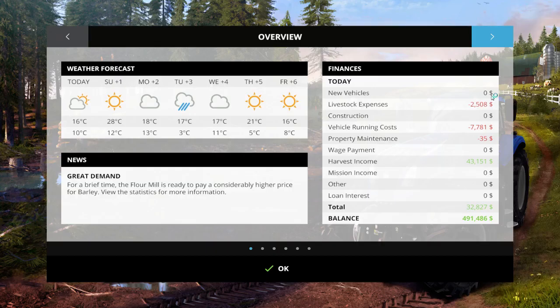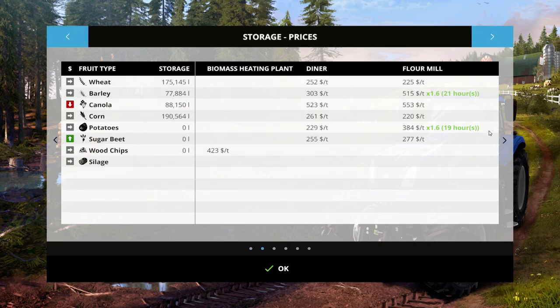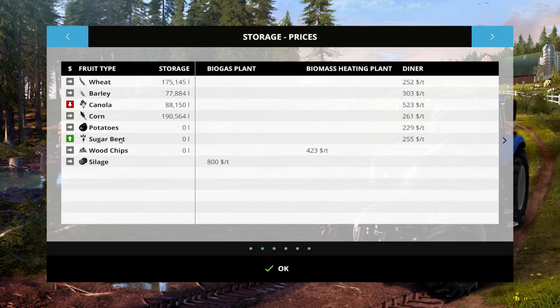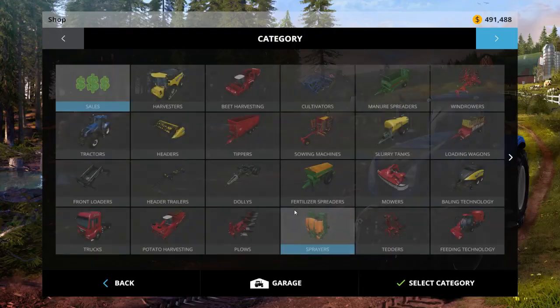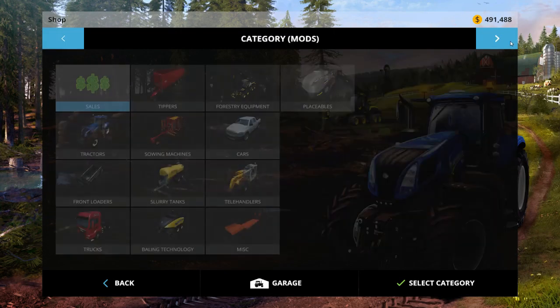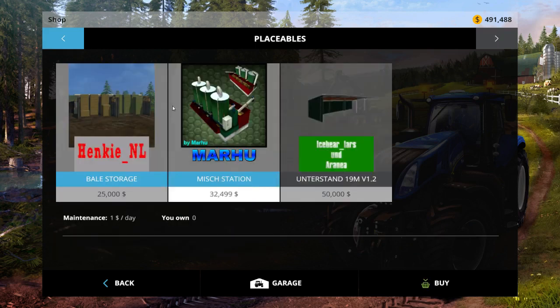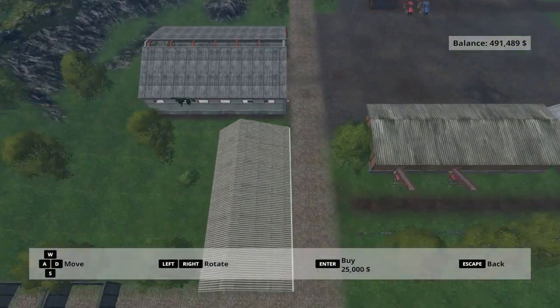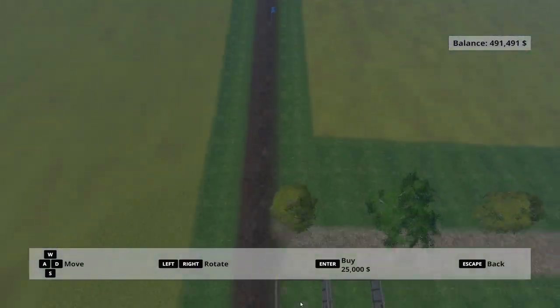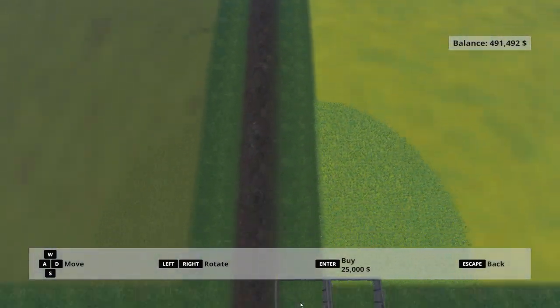There's a demand at the flour mill. I don't think we have any potatoes ready to be sold at least. I don't think I've picked up any new mods — let me just check here. Oh, I picked up this mod right here, that's right — the bale storage mod. This was — let's go ahead and buy that. So this is the main farm.